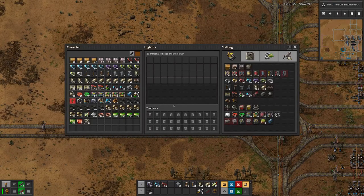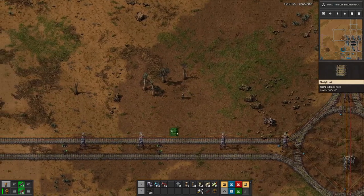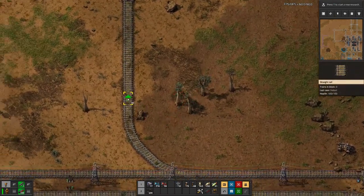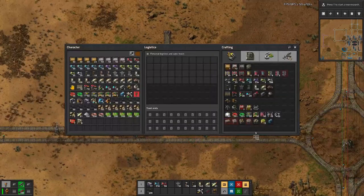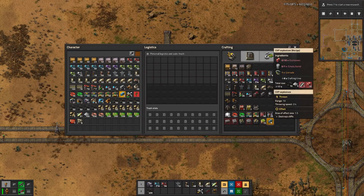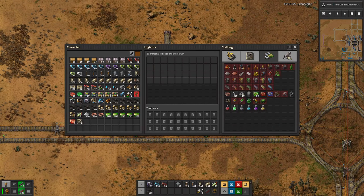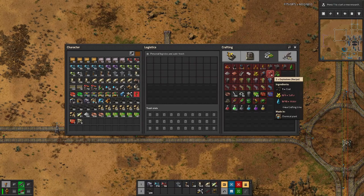All done here. For the cliff explosives we need explosives, which we can create in place — we do have a factory for grenades and we will create the barrels also in place, because barrels only have one use in this run which is cliff explosives. So we will have one unloading station for steel and grenades, and then for the explosives we will have another unloading station for coal and sulfur.